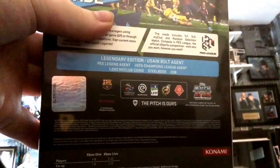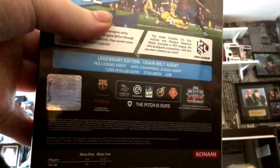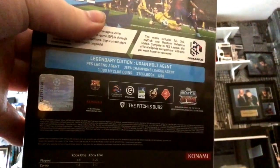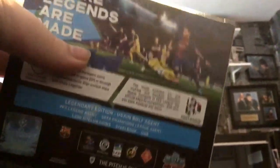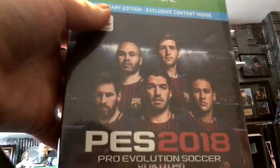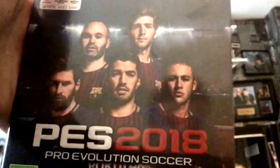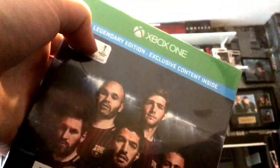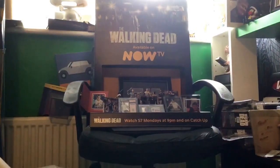You get a steelbook case which is even better because I don't like normal cases, and you get a USB which is perfect because in this game you can transfer files that people have made and literally make your own teams - not every team is licensed, in fact very little of them are. It's a Barcelona edition, and notably it's Louis Suarez on the cover star rather than Messi. I'm going to crack this open for my Xbox One.